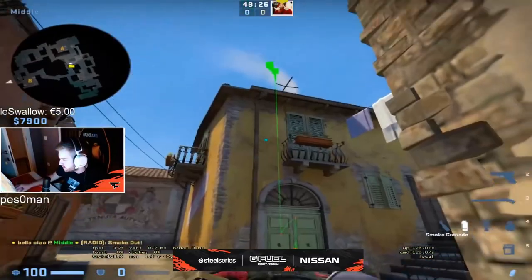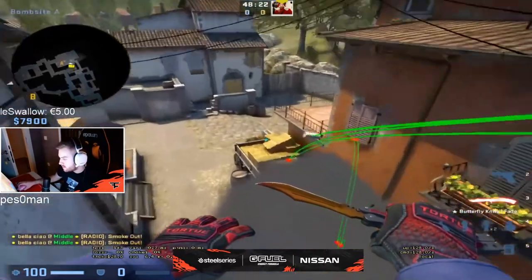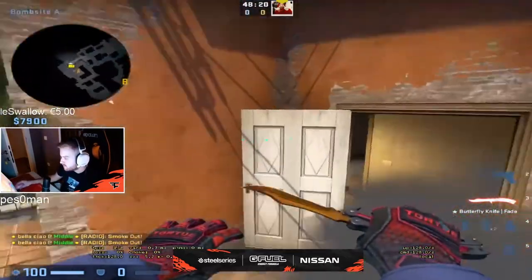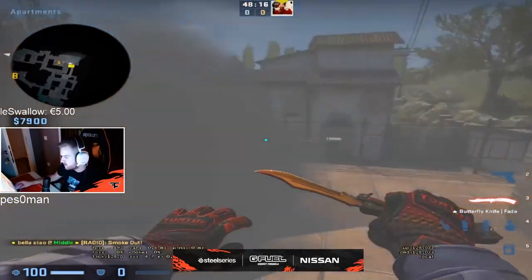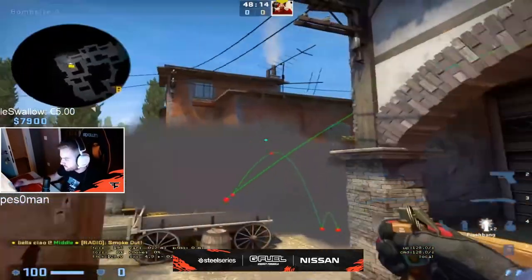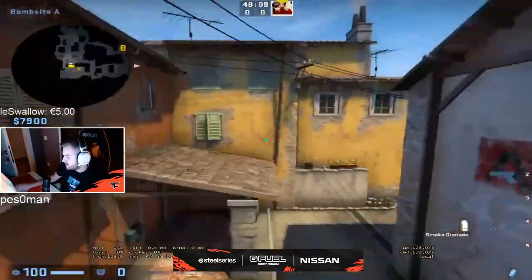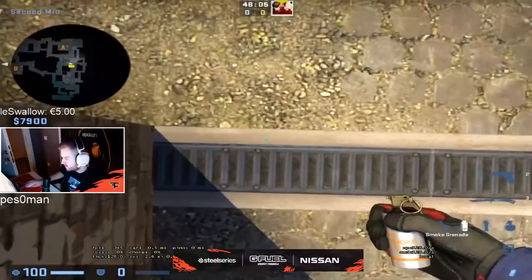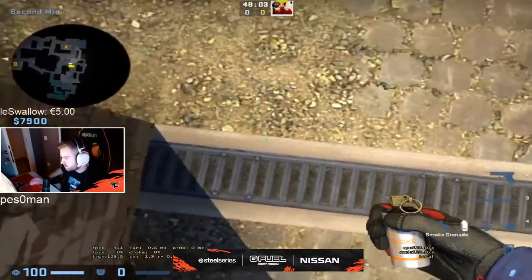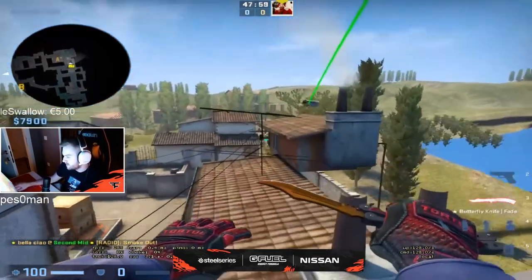Okay — go inside. There you go. So this is the kind of smoke you can use as well, but you have to have a strat behind this if you want to use this smoke. You can use smoke for balcony as well — if you just go here on this line and you aim on top of this thing, that's a smoke for balcony.